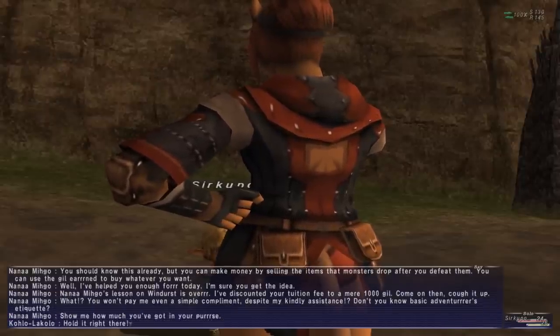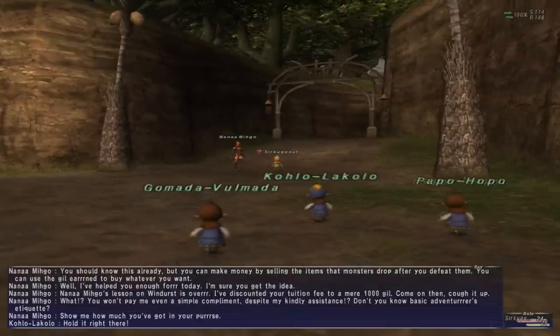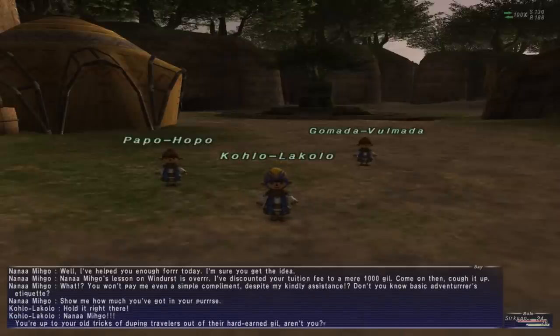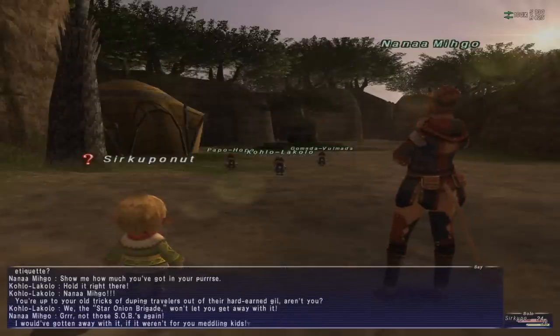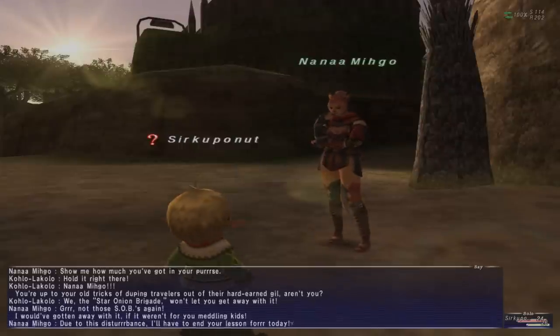What? You won't pay me even a single compliment despite my kindly assistance? Don't you know basic adventurer's etiquette? Show me how much you've got in your purse. Hold it right there - it's a bunch of baby Taros. Nanamigo, you're up to your old tricks of duping travellers. They're hard-earned Gil! We, the Star Onion Brigade, won't let you get away with it. Ugh, not those SOBs again. I would have gotten away with it if it weren't for you meddling kids. Scooby-Doo reference!